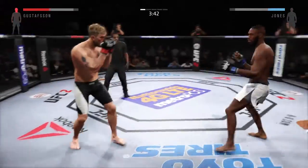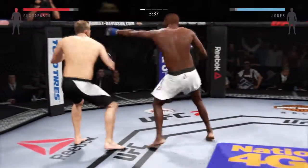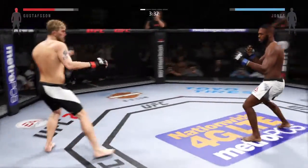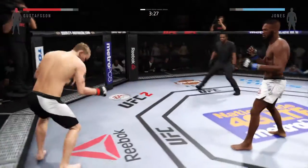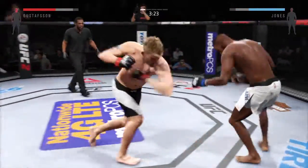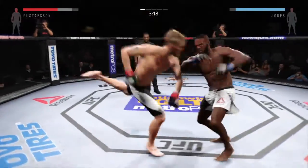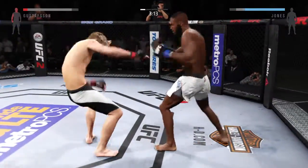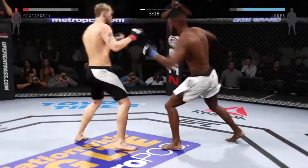Trying to stay out of trouble here. Hard straight punch. Elbow by John. Big elbow — nasty elbow lands to the head. Gustafson with a big shot. Takedown! That's a big left hand. Huge left shot. Big elbow, huge elbow to the head. There's a left that connects. Big straight punch. Powerful jab.